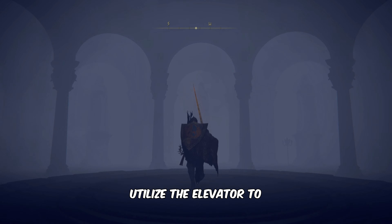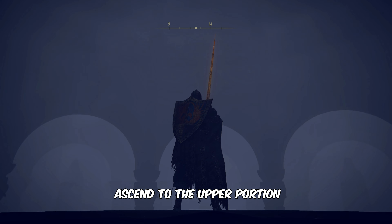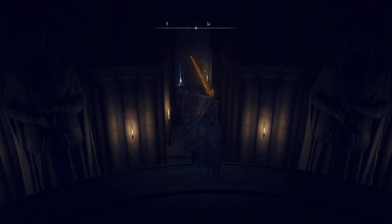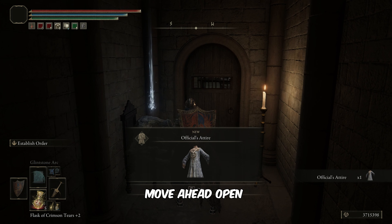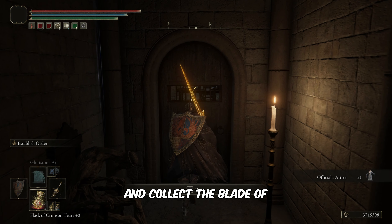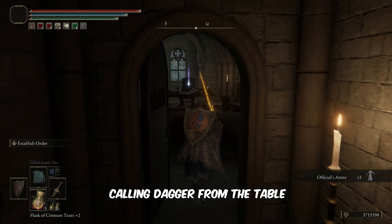Use the elevator to ascend to the upper portion. Move ahead. Open the door to a hall and collect the Blade of Calling dagger from the table.